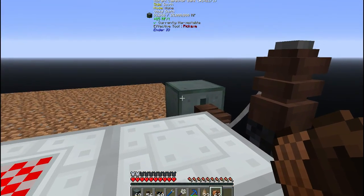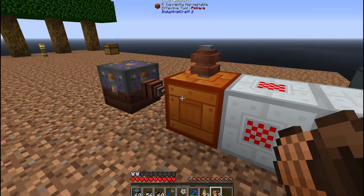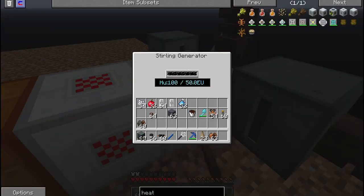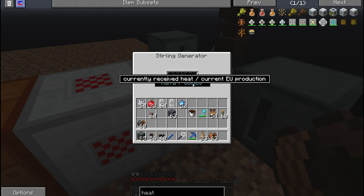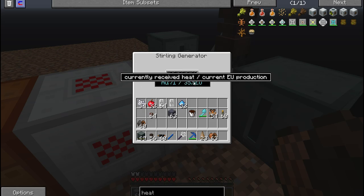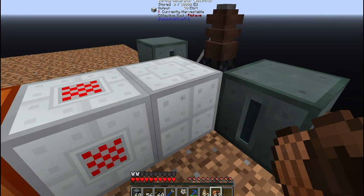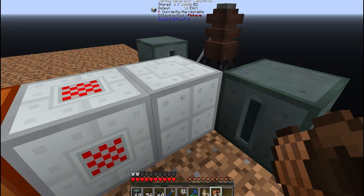As you can see, this is pumping in 100 heat units a pop. Looking over here, you're getting 85 constant RF per tick. But that's not actually an increase, because you're not pumping out 50 EU per tick. So you're pumping in 100 and you're only getting 50 out of it — basically what I'm trying to explain here.